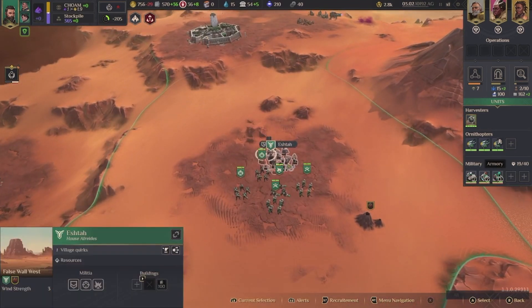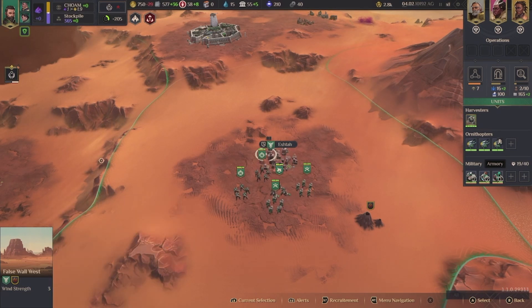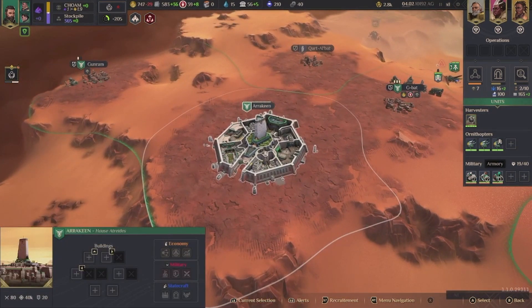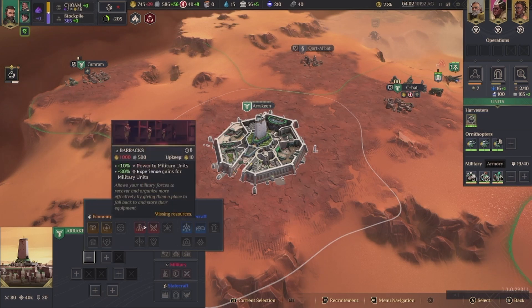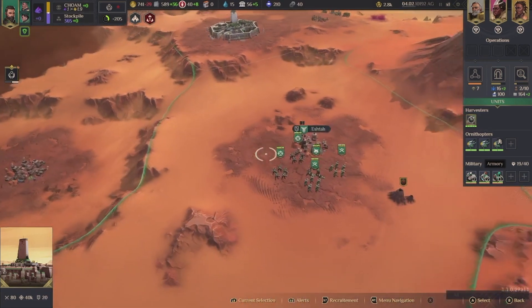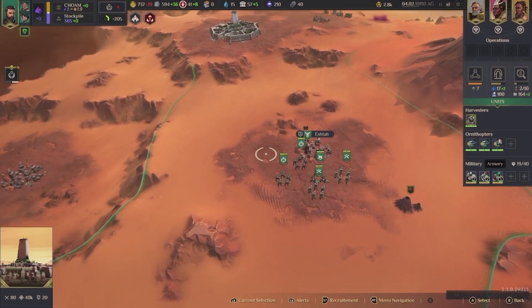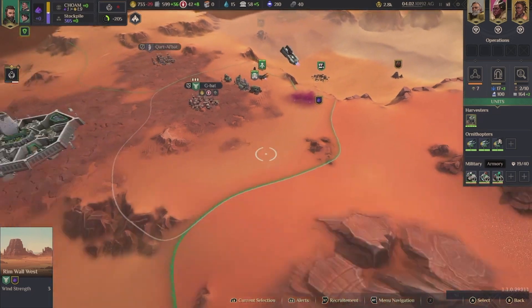What are the quirks here? I need to move a lot faster. What is my overall situation? Oh my gosh, the freaking controls — we can do these buildings. We need — oh gosh, we're low on solari. Sandworm detected — good luck, bro.